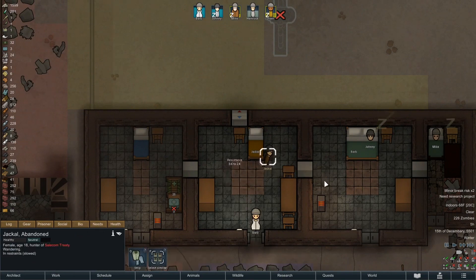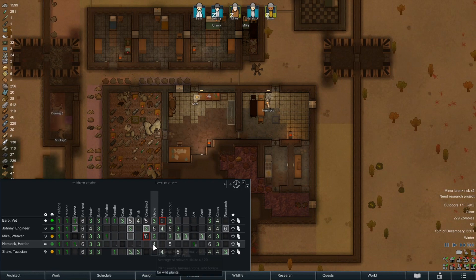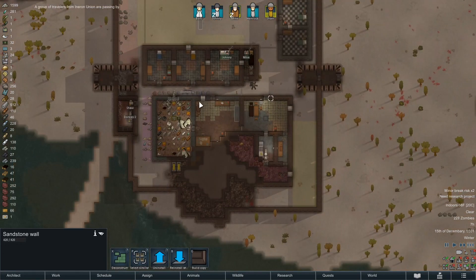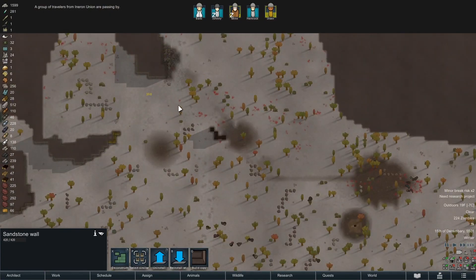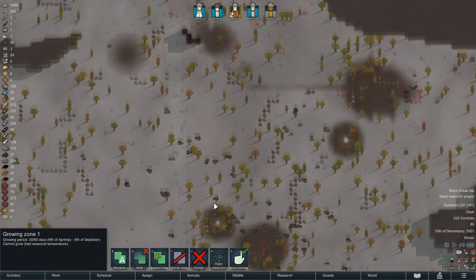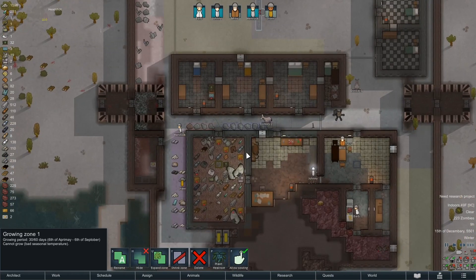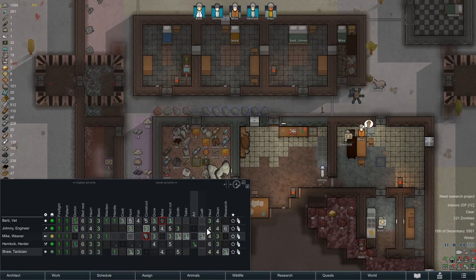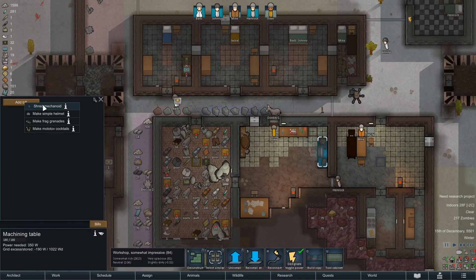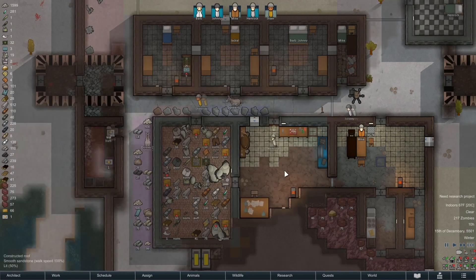We do have a dedicated cleaner now. Jackal still has resistance remaining. We're getting some more food — Barb is decent, Mike is decent. Still can't make our own heal rod or plant it — I think that's skill eight. These dudes are going nuts killing the exploding zombies, that's fantastic. Johnny's gonna get to this — we should have somebody set to smith. Get rid of these mechs finally. We can actually make simple helmets now.